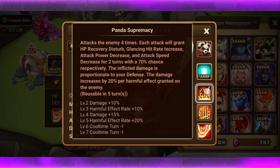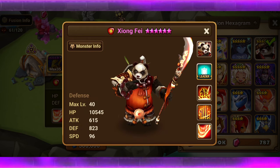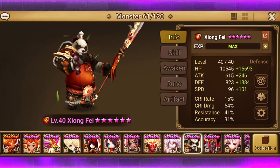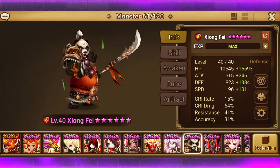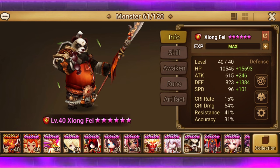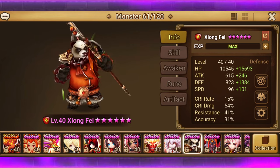He has tons of debuffs, which is good. I want to hurry up and get into the build, because the build may surprise you — I built him on two different builds. Here are his stats. You can see that I aimed for three things: speed, defense, and HP. His HP isn't crazy, but his defense sure is. 1,384 bonus defense, 101 bonus speed, and 15,000 bonus HP.